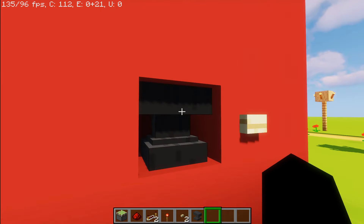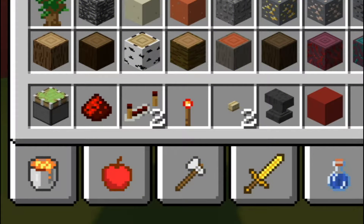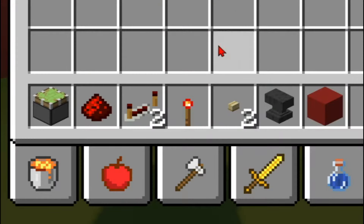Super cool, isn't that cool? So what you're gonna be needing is: a sticky piston, redstone dust, redstone repeater, redstone torch, a button of your choice, anvils, and a block of your choice. Let's get on with building this thing.